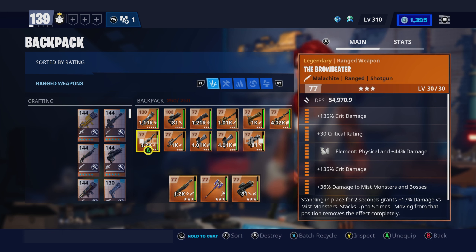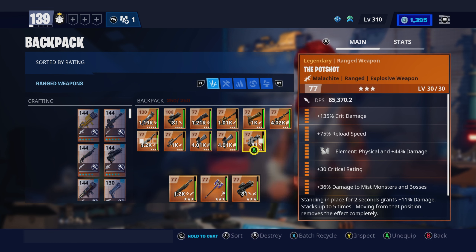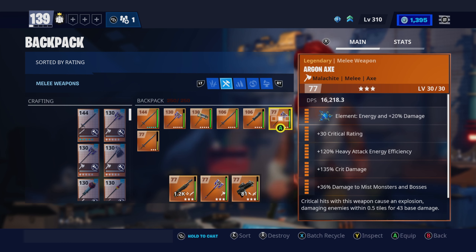As for the weapons used in this loadout, it's pretty much the same as the original Willow loadout covered previously. You can use a Browbeater with two crit damages, a crit rating, and physical damage for mist monsters and bosses — standing in place grants damage versus mist monsters and bosses. You can run a Potshot with crit DPS, crit damage, reload speed, physical damage, crit rating, and damage to mist monsters and bosses — standing in place grants damage. And an Argon Axe with crit rating, heavy attack energy efficiency, crit damage, damage to mist monsters and bosses — critical hits with this weapon cause an explosion.